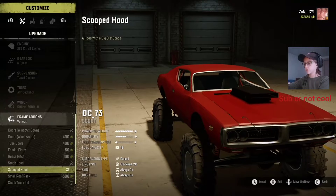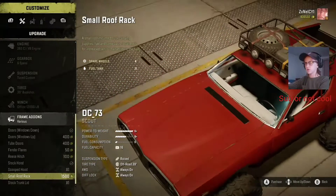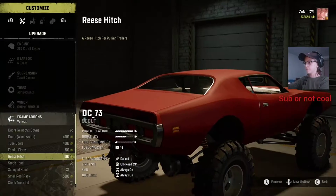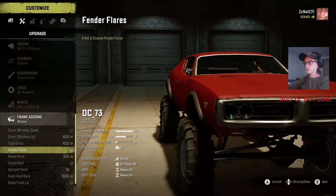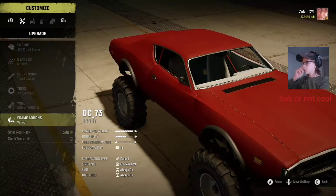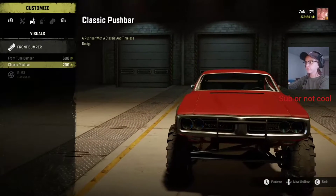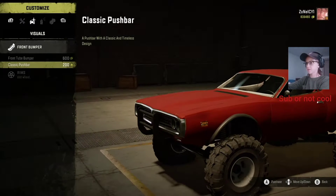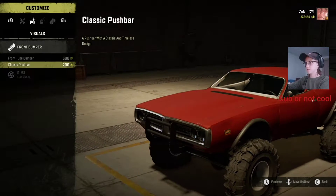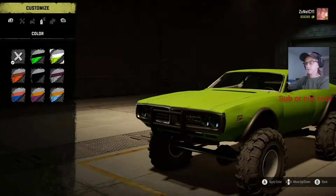We're going to do the stock hood. Trunk lid — let me just get rid of the trunk entirely. I think we'll be able to add fender flares. Front bumper — we have the classic push bar, descriptions say 'classic and timeless design,' I wonder what that's based off of. Put that on.